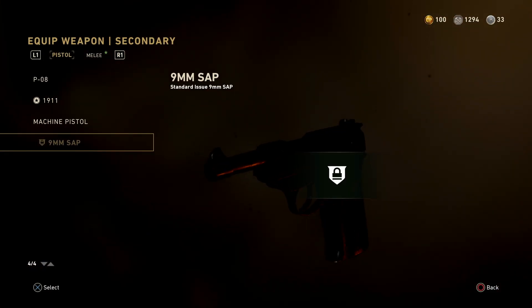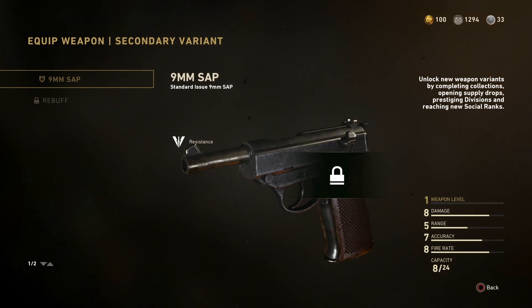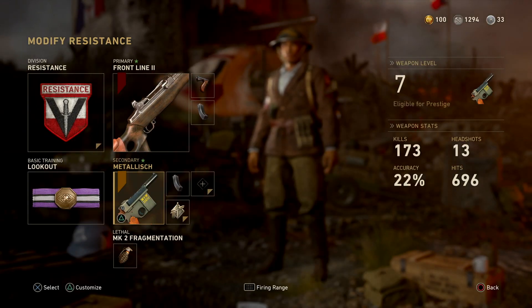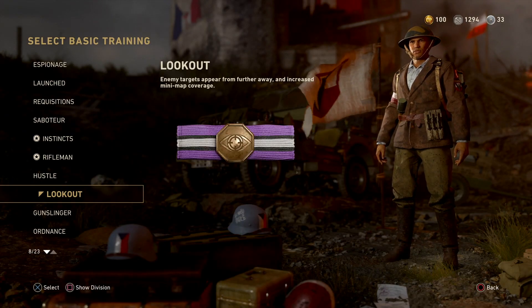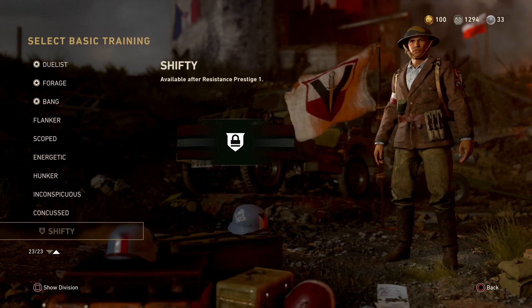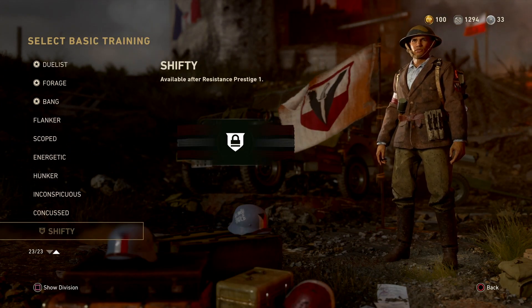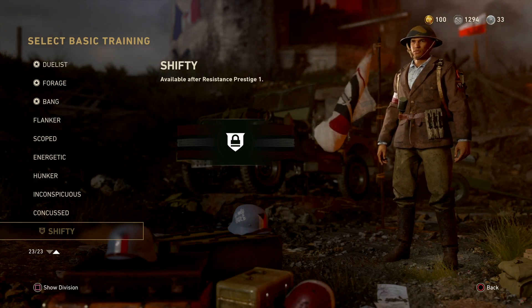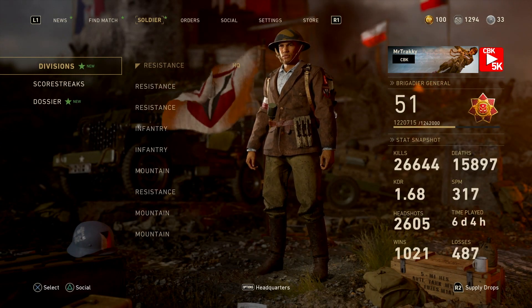There's a nine millimeter SAP pistol that you'll unlock and it looks like a pretty powerful pistol, but also there is a new basic training that you'll unlock called Shifty. We can't see exactly what this will give you because it's obviously locked, but once you prestige the resistance division this is available for your use.